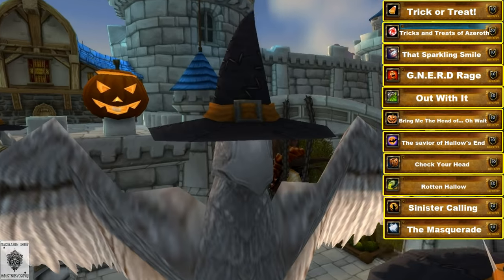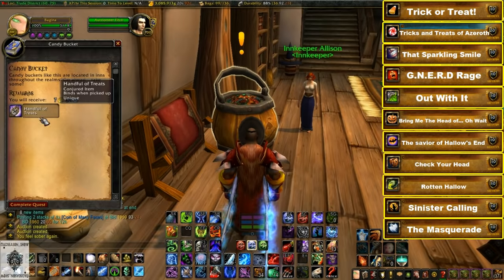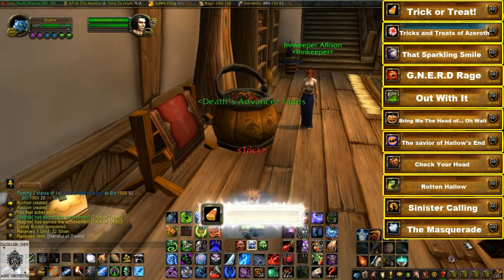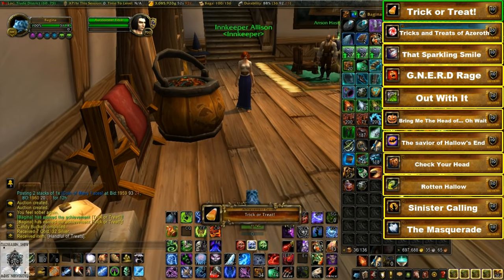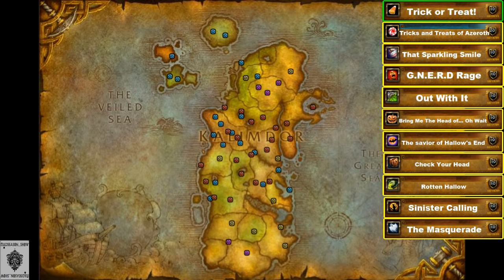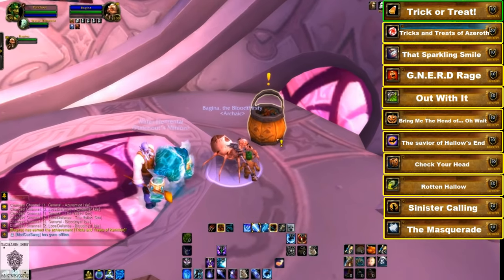Let's start off by hitting two birds with one stone with the Tricks and Treats of Azeroth and the Trick or Treat achievements. Throughout Azeroth, various inns will have candy buckets that award you with various goodies — click on one to get the Trick or Treat achievement. 90% of the inns in the game will have a candy bucket, and I'll have a link to a map in the description showing every location for both Horde and Alliance.